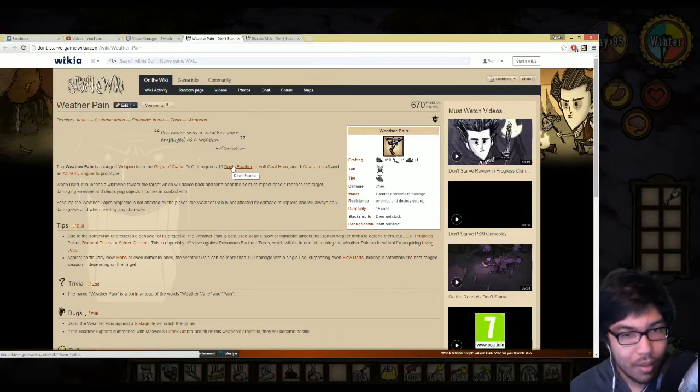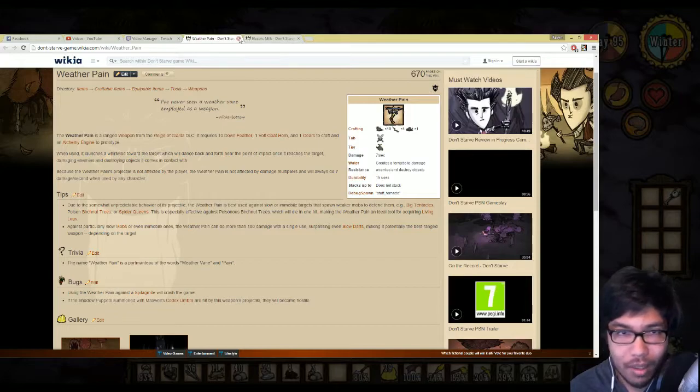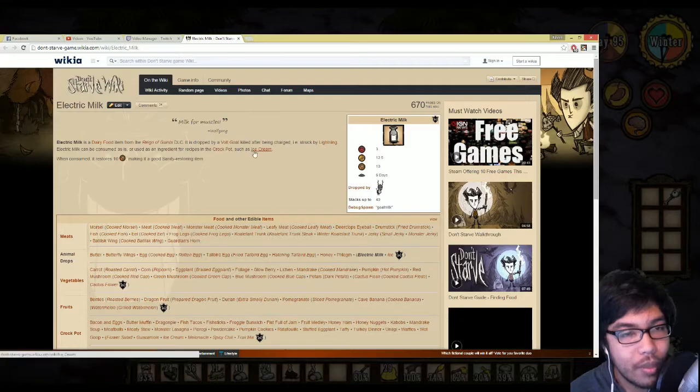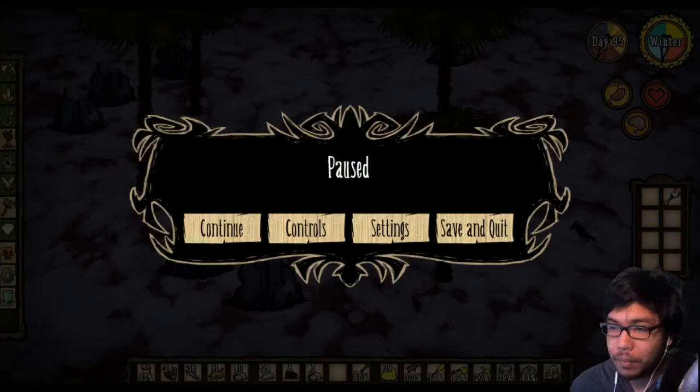The weather pain always does seven damage when used by any player. It's best used against slow or immobile targets that spawn weaker enemies. And finally, electric milk - lasts six days, stats are 40, three, and twelve. It's a dairy food dropped by vault goats and is an ingredient for crock pot ice cream. I'm not really interested but it's a cool item. Glad we learned a bit about vault goats.